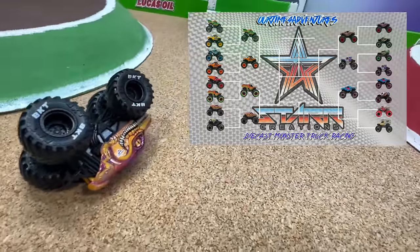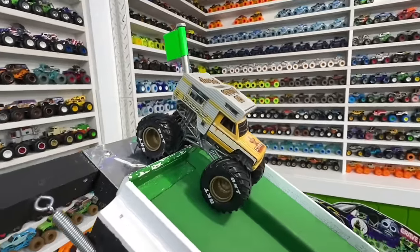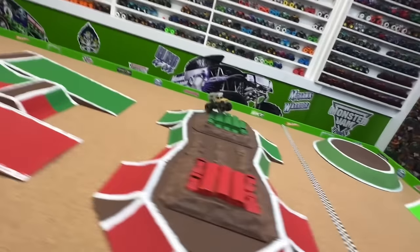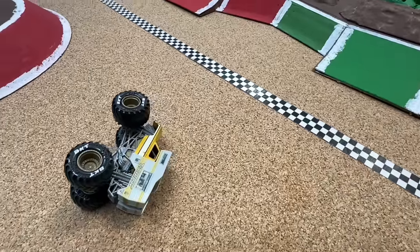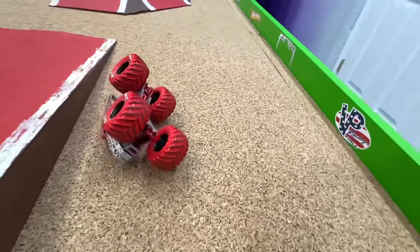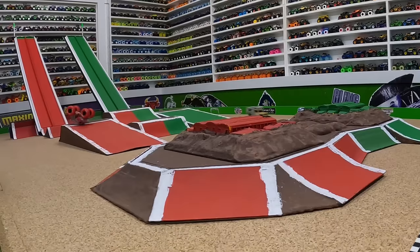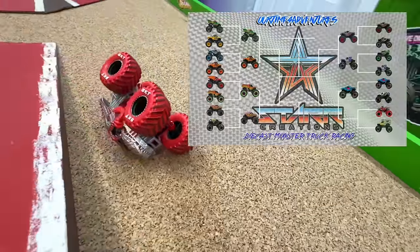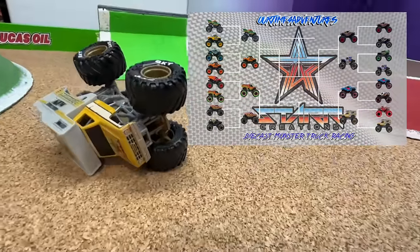Final first-round matchup: Thunder Roros in the red lane taking on Recreation in the green lane. Recreation comes out of the gate with tremendous power, pulling away while Thunder Roros has a huge crash. Recreation is so smooth up over the buses to take the win. From the track cam, Thunder Roros pops up off that first jump and crashes hard, but Recreation is so fast up over the back obstacle for the win. Recreation has been the fastest so far — that's got to be the fastest one today.